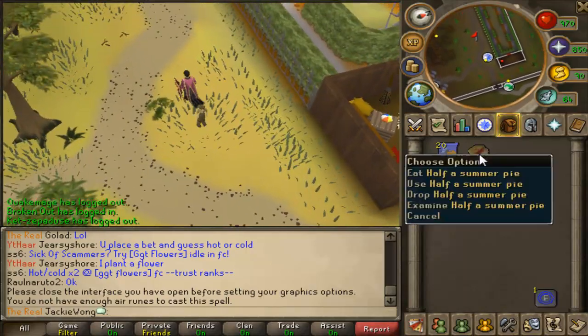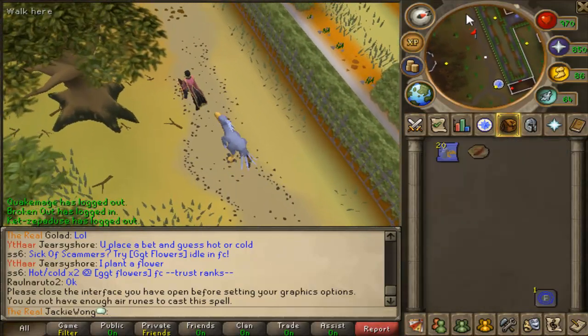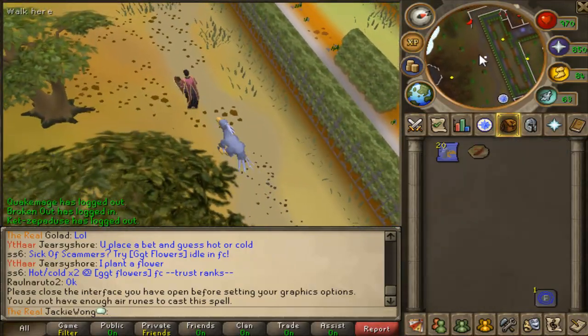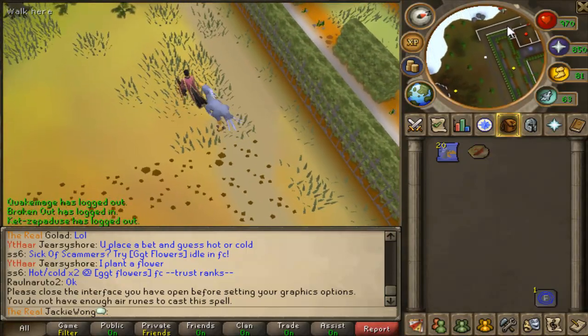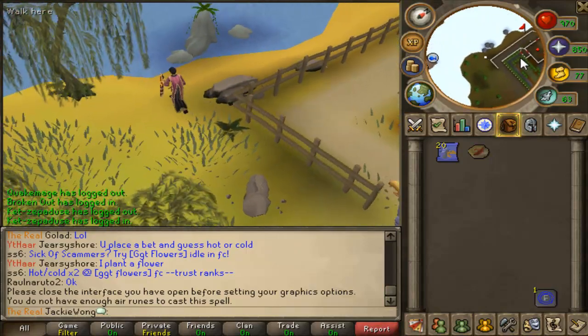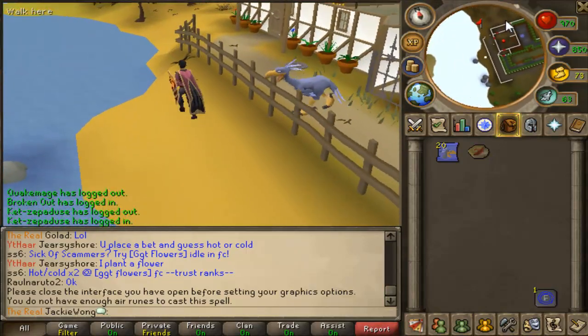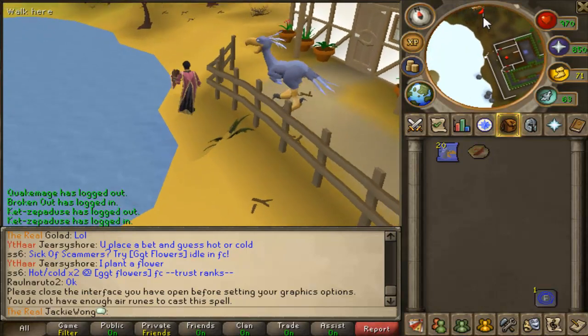You might be wondering why I have the summer pie in my inventory — it's because I have 67 agility. If you don't want to use summer pie you can use an agility potion instead. Just keep running north.